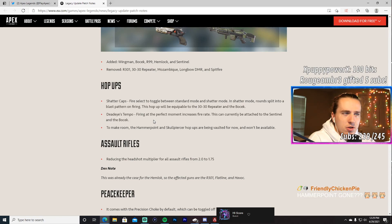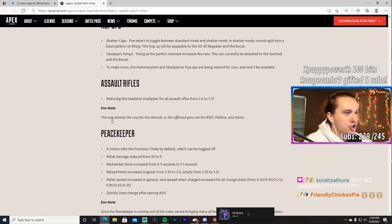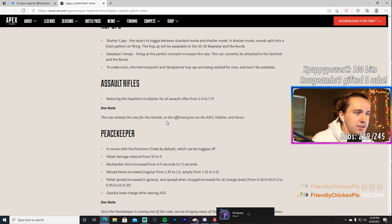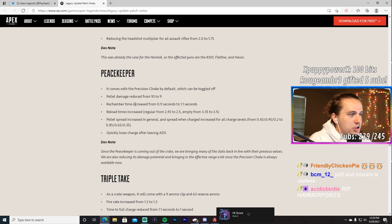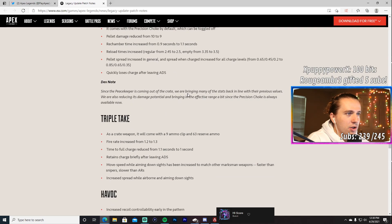Hop-up changes: Shatter Caps is a fire-select toggle between standard and shatter mode — it's not forced — and fires in a blast pattern equivalent to the 30-30 Repeater's shotgun-repeater mode. Dead Eye's Tempo increases fire rate when firing at the perfect moment. Hammerpoint and Skullpiercer hop-ups are being vaulted and won't be available. Assault rifles: headshot multipliers reduced from 2.0 to 1.75 for R-301, Flatline, and Havoc — Hemlock was already at 1.75.